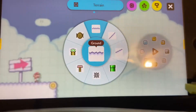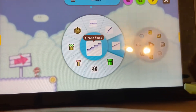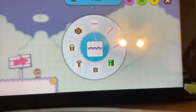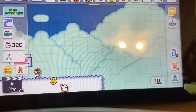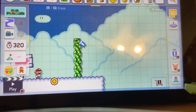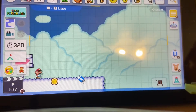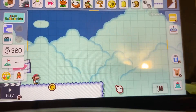Terrain is your first thing. Your terrain will match whatever theme you picked, so like this is the ground. That was really cool — I didn't know it did that.